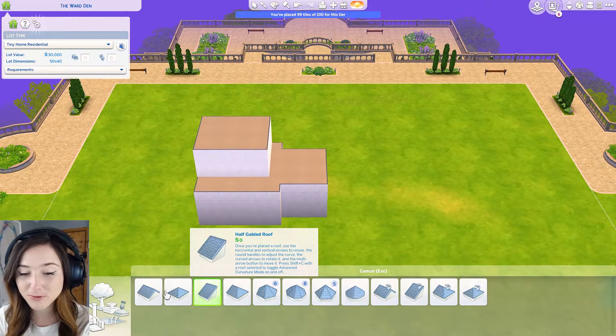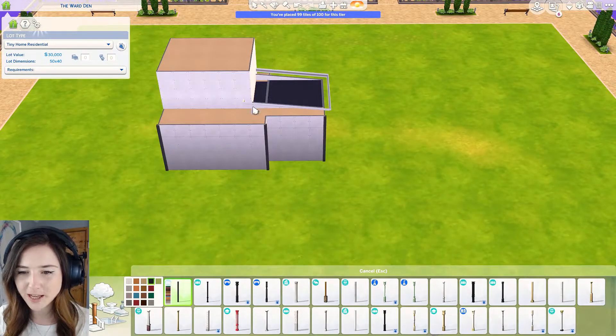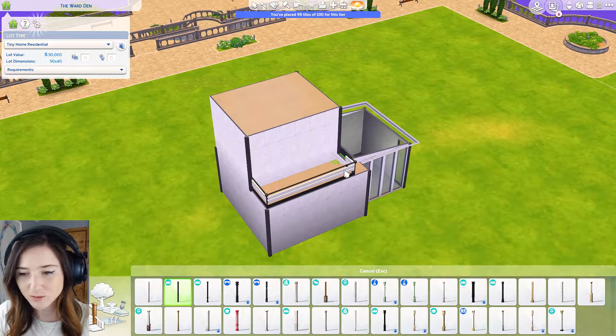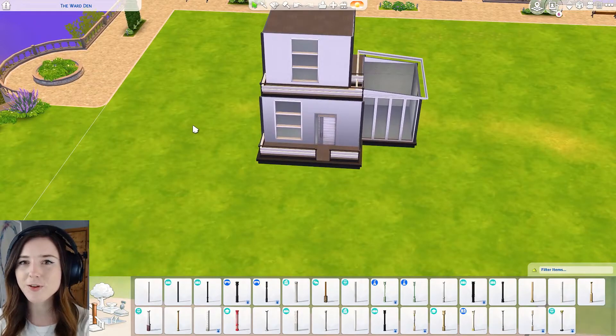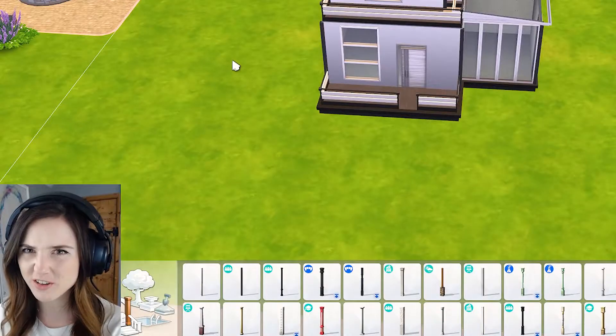Now if you've been watching me for a while you know I'm not great at modern houses. So when I think of modern I think of like a lot of black and white and loads of glass. So I'm going to put these pillars around the outside. Just add move objects as like a standard thing because I swear does anyone play without it? Okay this is already so different than what I'm used to but I kind of like it. It's modern isn't it?